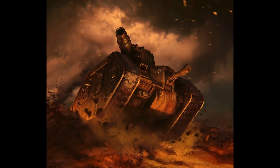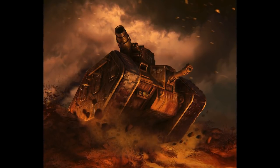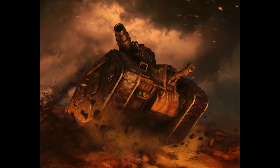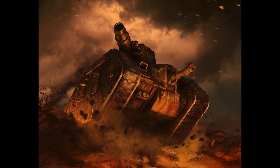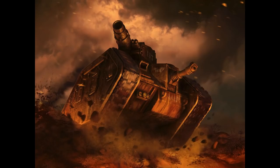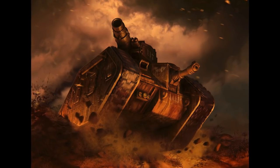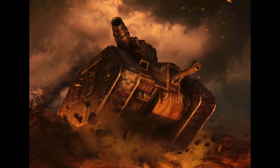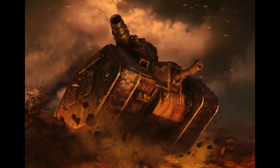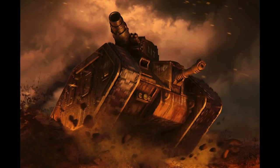Some technical specifications: it weighs 62 tons, has a length of 7.08 meters, a width of 4.86 meters, a height of 4.42 meters. Maximum speed on-road is 34 kilometers per hour, maximum speed off-road is 24 kilometers per hour. Its main ammunition holds 46 rounds, its secondary ammunition holds 1,000 rounds for a Storm Bolter or Heavy Bolter. Superstructure armor is 180mm, hull armor is 150mm, gun mantlet armor is 100mm, and turret armor is 200mm.